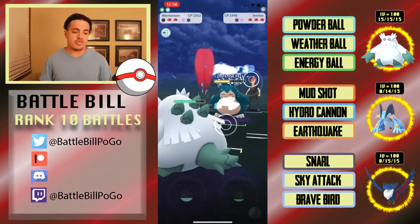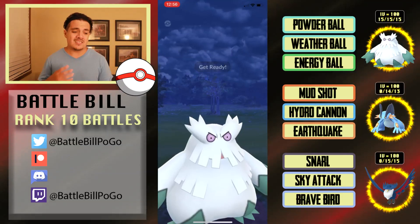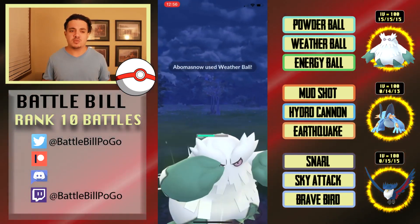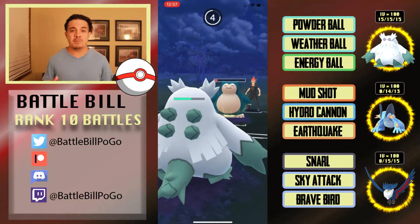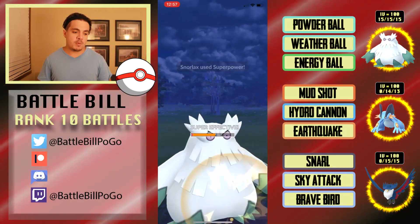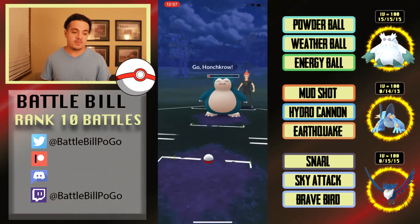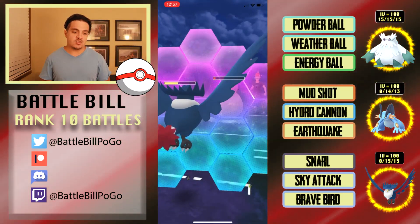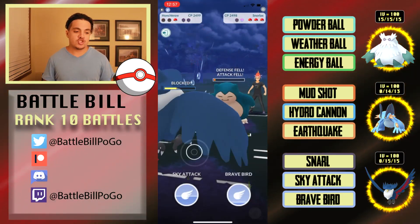I bring in Abomasnow to go against Snorlax. I threw an Energy Ball and got the defense drop — Energy Ball has about a 10% chance to debuff your opponent's defense. It's a high energy move so you might not know it has that ability; you usually want Weather Ball. They go for a Superpower, nearly taking out my Abomasnow, but I shield it and Snarl the Snorlax down.